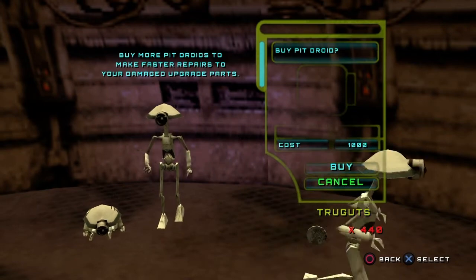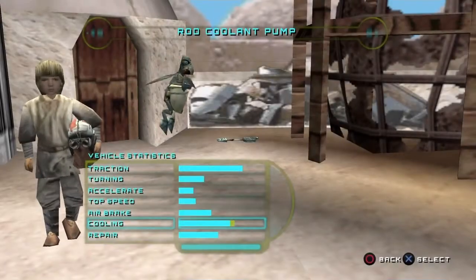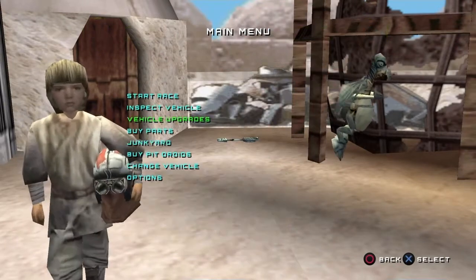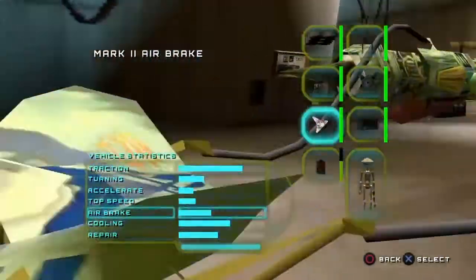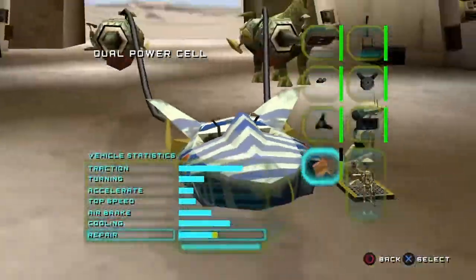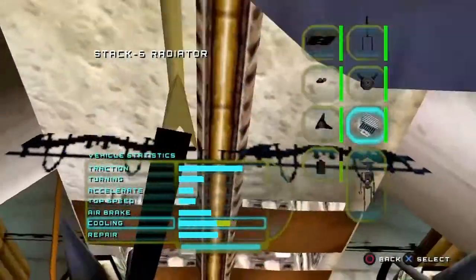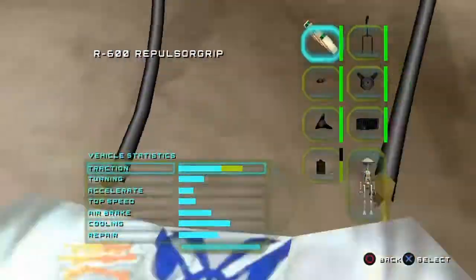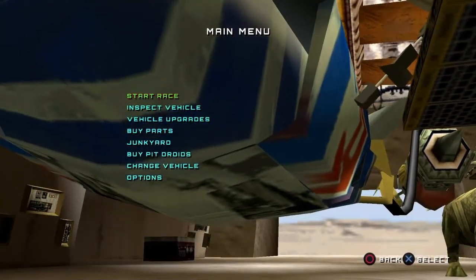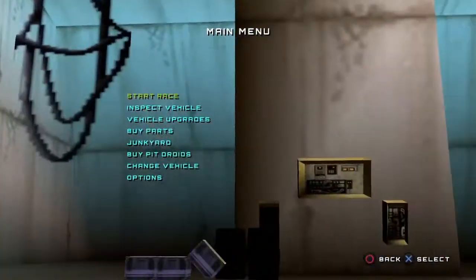Buy a pit droid. Buy a pit droid. Can't get the last one yet. Now everything's maxed out except this. When you start getting a lot more junk from the junkyard, more droids make repairing easier. Also, on the later tracks, you are going to wish you had more pit droids — because holy cow.